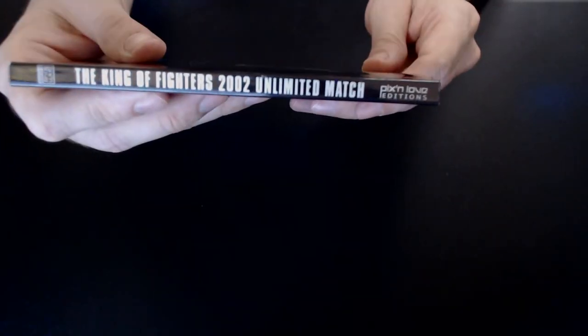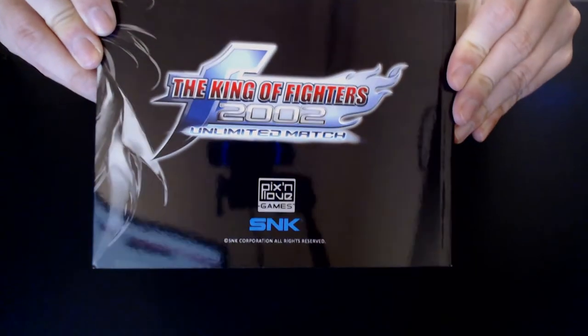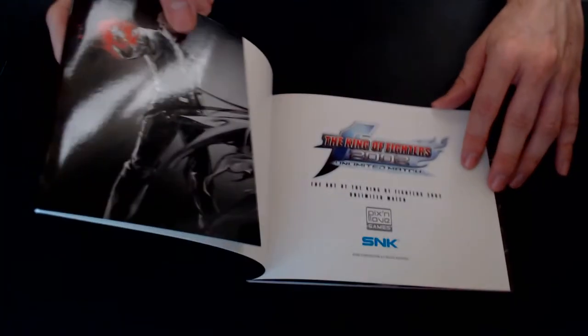And now let's move on to the actual art book. It's quite thick at 80 pages. It has some design documents, illustrations, and some keyframes for each character.